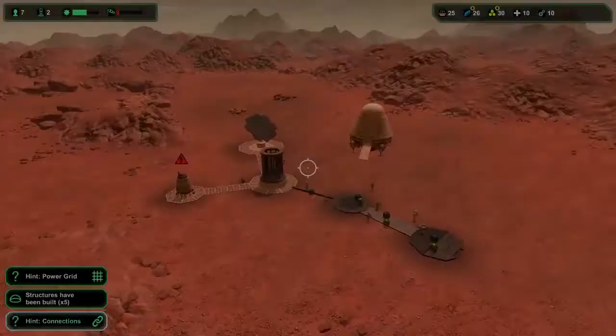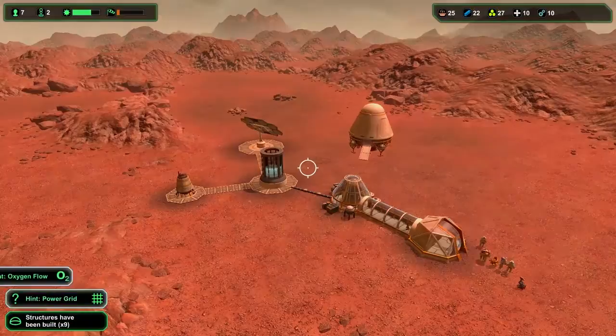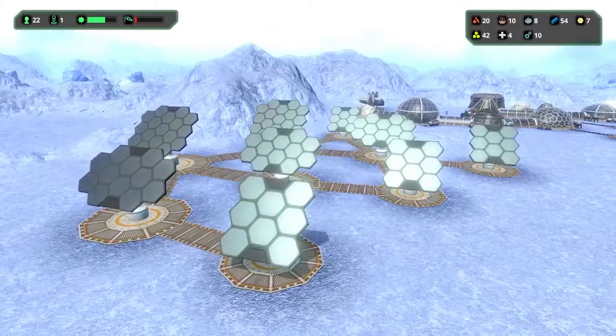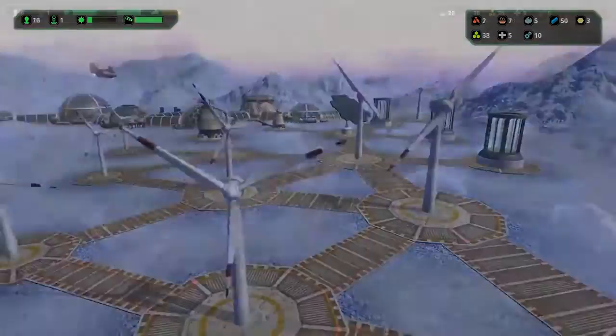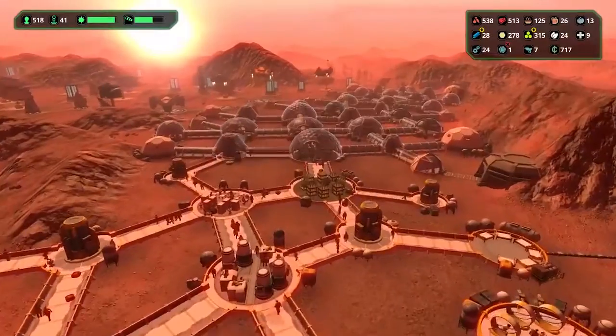Then we have the release of Planet Base. Here you'll guide a group of space settlers trying to establish a base on a remote planet. Your task is to grow food, collect energy, mine resources, survive disasters, and build a self-sufficient colony in a harsh and unforgiving environment.